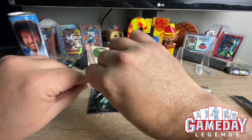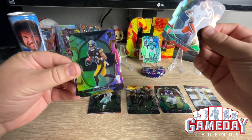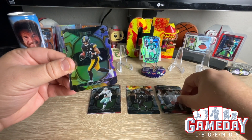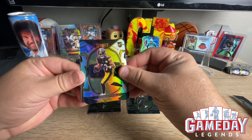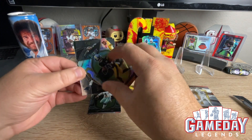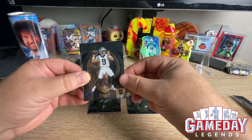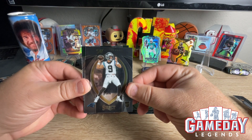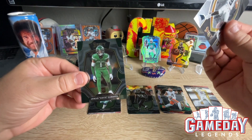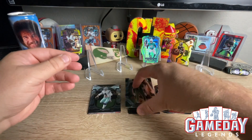And we got a die cut of Deshaun Watson for your Browns. And we got a Calvin Austin III — I believe that is the silver. Yeah, Silver Concourse. And we got a Matt Corral Select Certified, and an Ahmad Sauce Gardner. Two packs down, four to go.